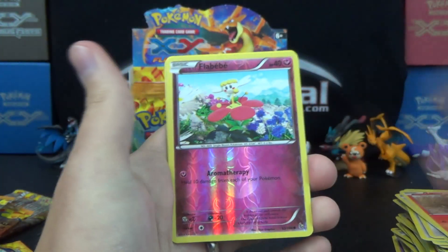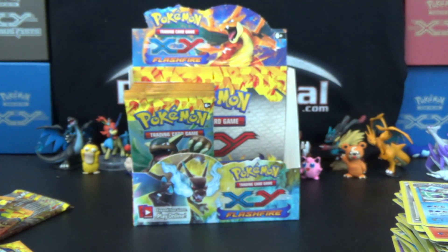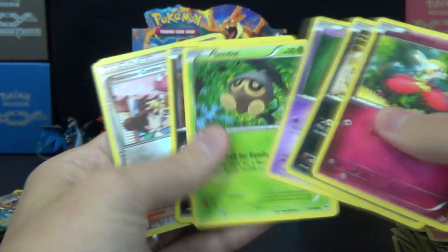Two Flabebe one pack, and a Walrein. We are indeed at seven hollows, so we might only get five on this side. If we're lucky, we'll end up with 13 for the box.